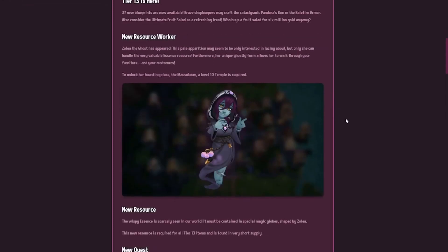This update brings a new resource worker: Zoli the ghost. She is interested in lazing around but she's the only one who can handle the very valuable essence resource. Furthermore, her unique ghostly form allows her to walk through your furniture — and your customers as well. I guess she's a ghost. To unlock her and start harvesting this resource you need to unlock her haunting place.